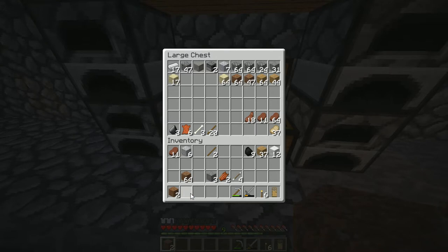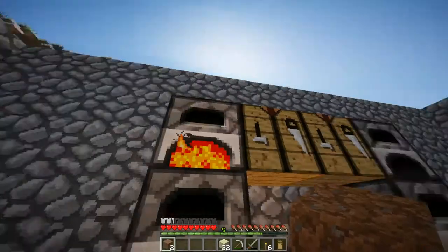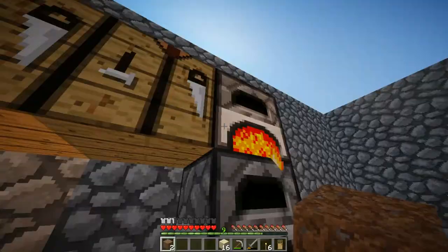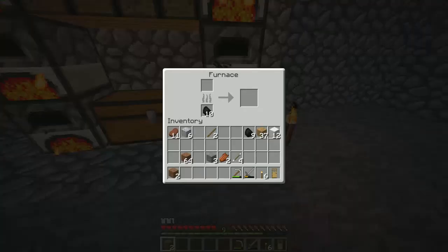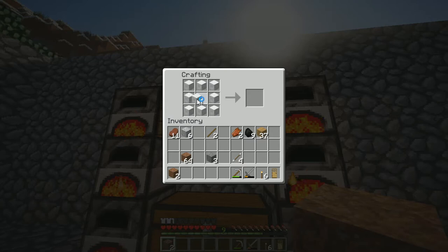We literally have so much food. Let's take over the sand. I'm gonna refill the furnaces with some coal. I'm going to go farm wood from our tree farm that I started before we started recording. How do you make a painting? I think I should use just straight up wood — wood will look better than planks.